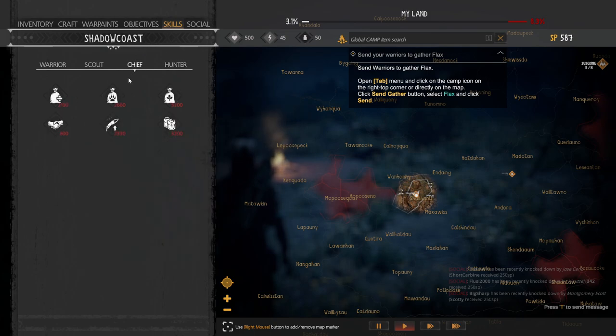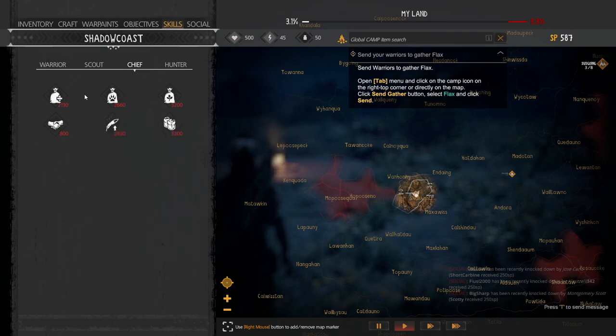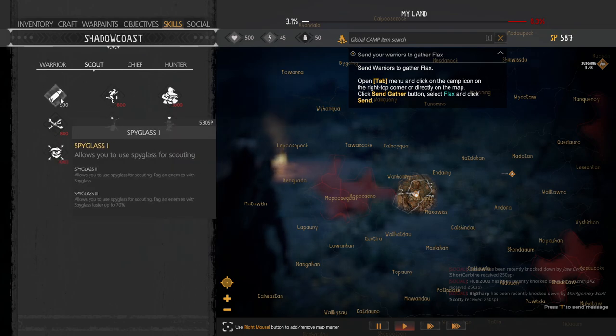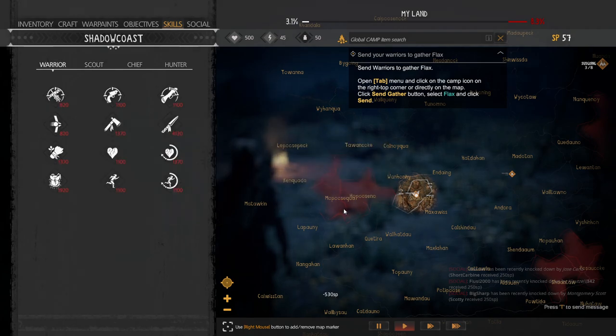Other important skills: I recommend Tribe Gathering because it increases the amount of resources gathered. I also recommend Spyglass, which is a skill you can use — we'll show you how to use skills in a minute.